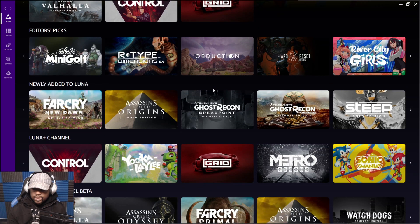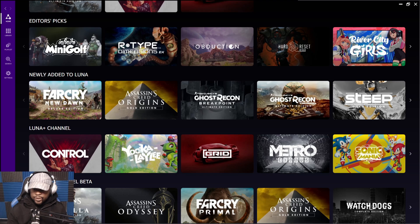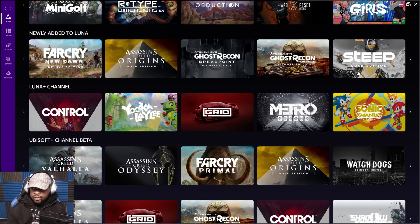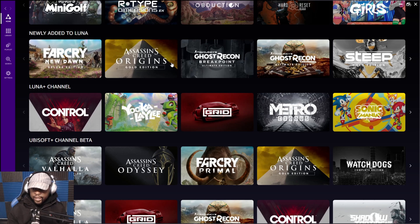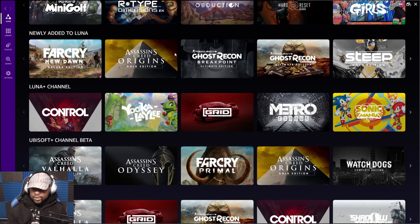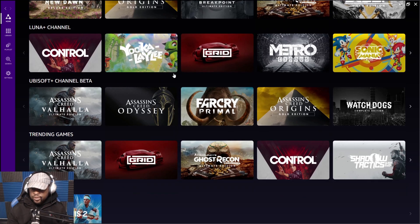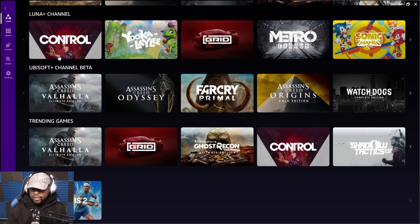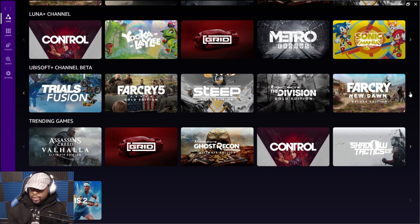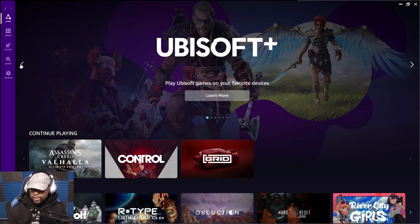I just want to show you guys what this looks like. If you come to the home screen and scroll down, you look at the newly added to Luna and you have a bunch of Ubisoft titles — Far Cry, Assassin's Creed Origins, Ghost Recon Breakpoint, Wildlands. These are the ultimate editions, so you have the deluxe, gold edition, and ultimate edition. Steep is gold edition. Scrolling down more, you see the Ubisoft Plus channel beta, where you can get access to all of the Ubisoft titles.